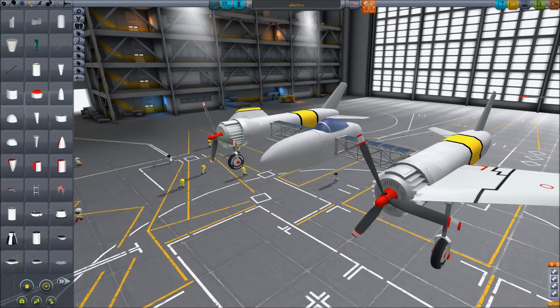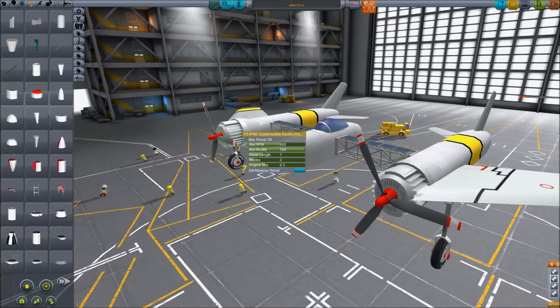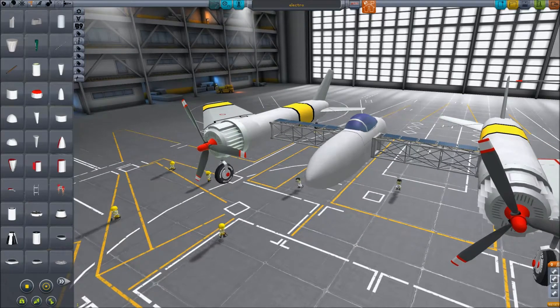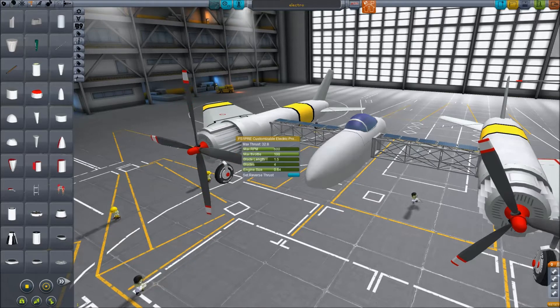So if you look at this engine, for instance, it's an electric engine, but it's not just the way you see it now — that's not the only way you can look at it. If I use this slider, I can increase or decrease the number of blades on the engine, increase or decrease the power of the engine so the max thrust goes up and down. I can say that the blade should be bigger, though in this case that's really just visual, because engine size is the thing that sets the power.